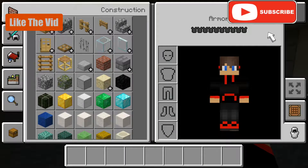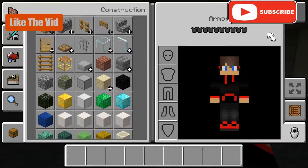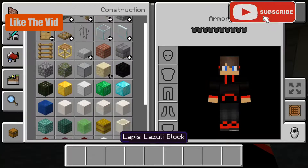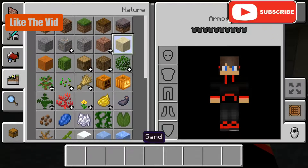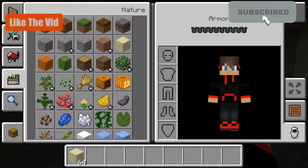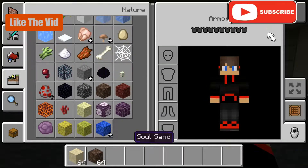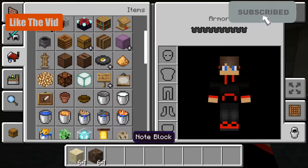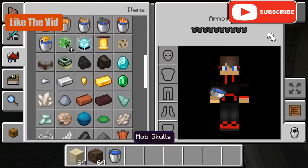If you want to make the quicksand kill you, you can do that with command blocks — I'll show you how. Or you could just make it so you sink and it's impossible to get out, which would be kind of funny. What you're going to need is obviously sand, soul sand, and some water. You're also going to need cobweb.